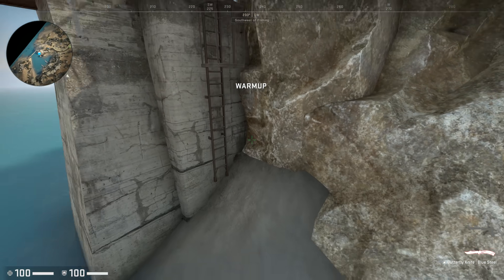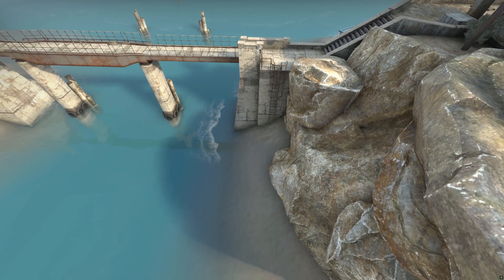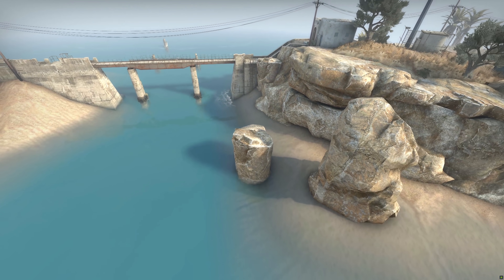They've added a ladder to the lighthouse bridge. This was fairly straightforward to explain: if you fell down here, then where could you go? There was no quick way of getting back up into the action again, other than to run across a long beach or to go for a bit of a swim, which is frustratingly slow and exposed.